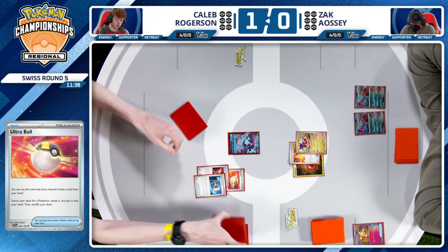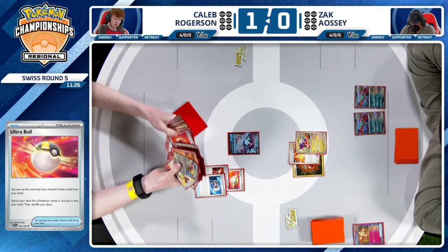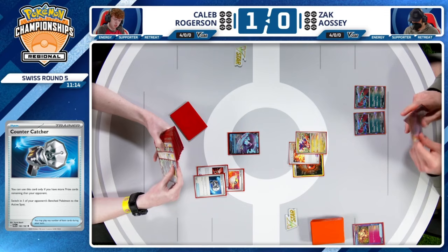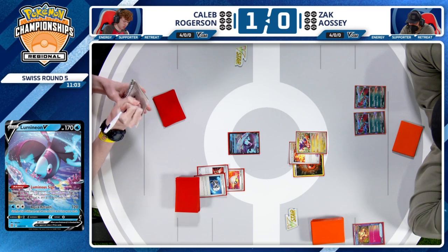Caleb does have an Ultra Ball to start things off for this game too, discarding Defiance Band and the Countercatcher — two cards you're not really going to need for a quick game. That's such a flex — just throwing away Countercatcher. Of course, very important to search out the lines in this deck. You have that 1-1 Bieber roll, 2-0-2 Pidgeot, and plenty of Charizard pieces. You want to know where all those are. There are just a lot of one-offs in the deck — a lot to keep track of.